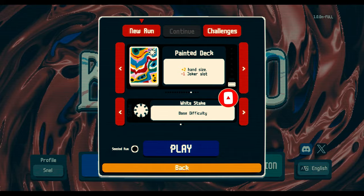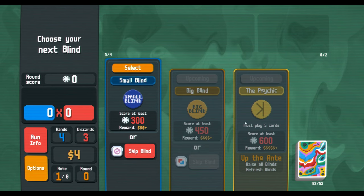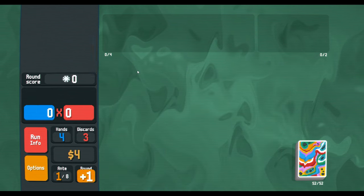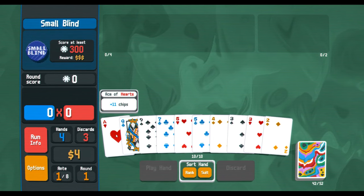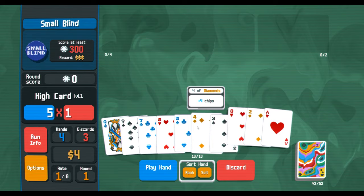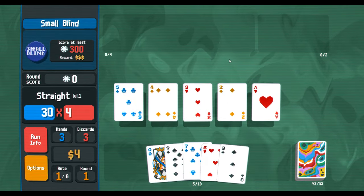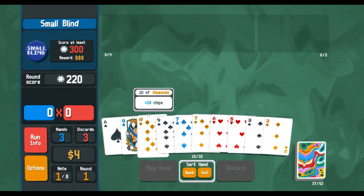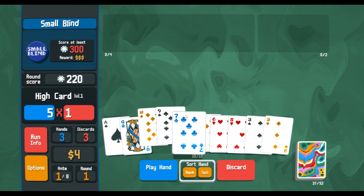All right, so what are we looking at? Must play five cards — that's not a bad blind. The nice thing about this is it's really easy to play straights. Maybe we go straight build, right? You're just statistically more likely to have a straight in your hand when you have more cards. 10, 9, 7, 6 — need an eight.